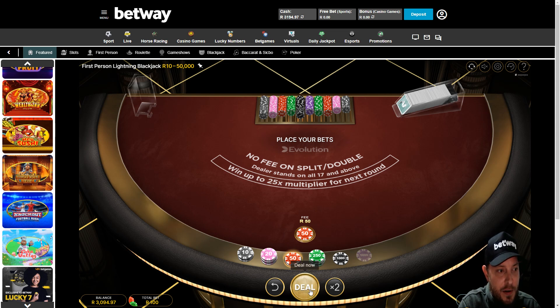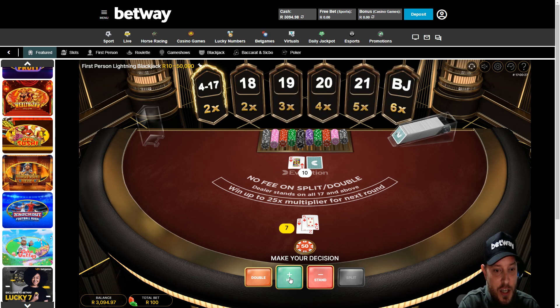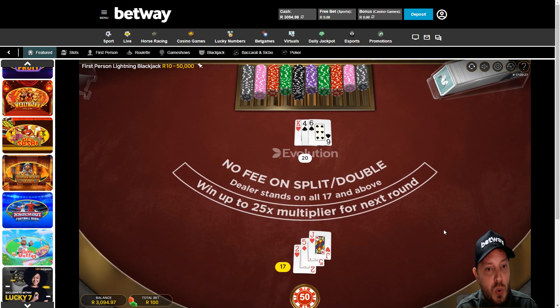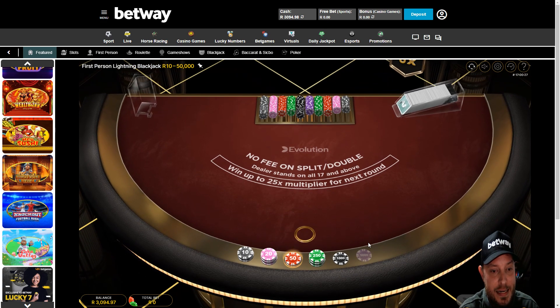Let's put down 50 rand at first. Lightning fee's 50 rand — absolutely killer. 10 against the 7, not looking good. Going to have to take a hit — it's probably going to be a face card. I'm going to have to stand on that. 20. Didn't pull out a face card but pulled out one that crushed us down anyway.